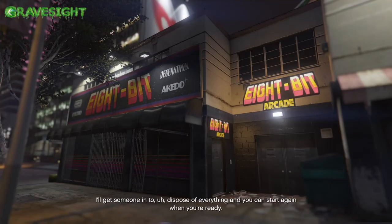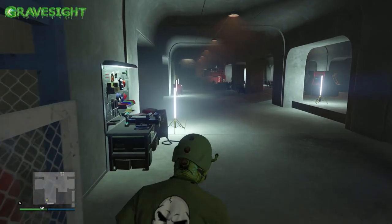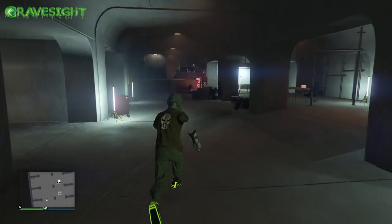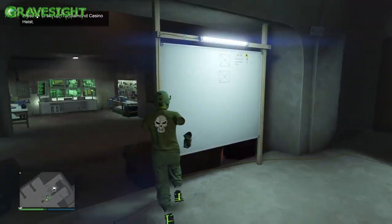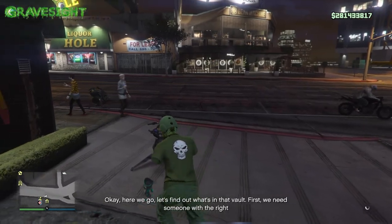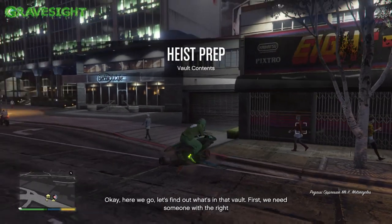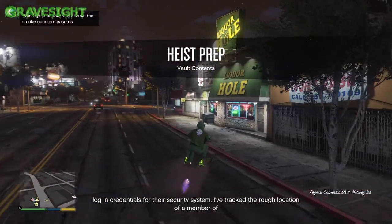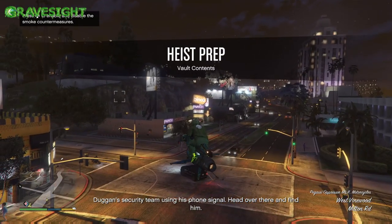Basically, each time you go to the casino and scope it out, you're gonna get two different types of scoping. If you don't get the diamonds — gold is super good, and if diamonds weren't coming in this week, then of course you would want to go after gold bars — but you never want to do cash and you never want to do paintings. Anyways, I hope this helps you guys get diamonds yourself. If you enjoyed the video and it was helpful, hit the like button on the way out, subscribe for more content, and thanks for watching. My name is Gravesite, I'll see you in the next one. Peace.